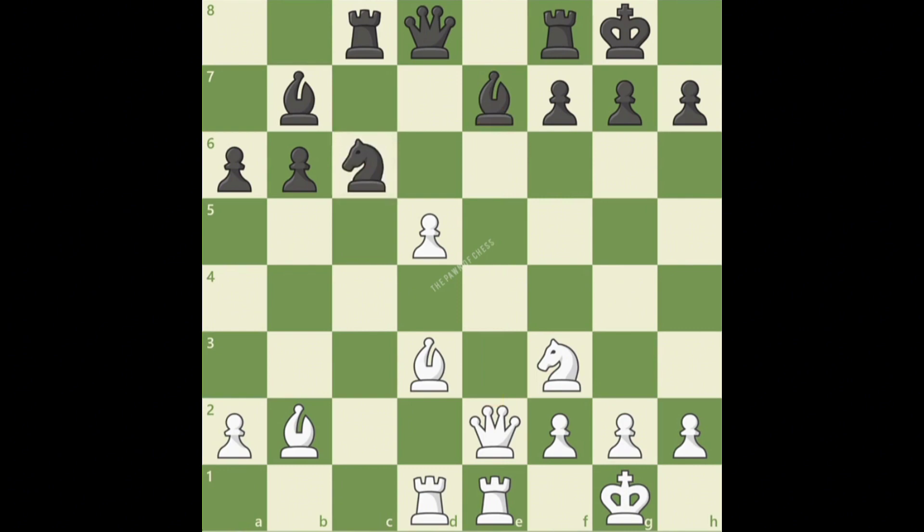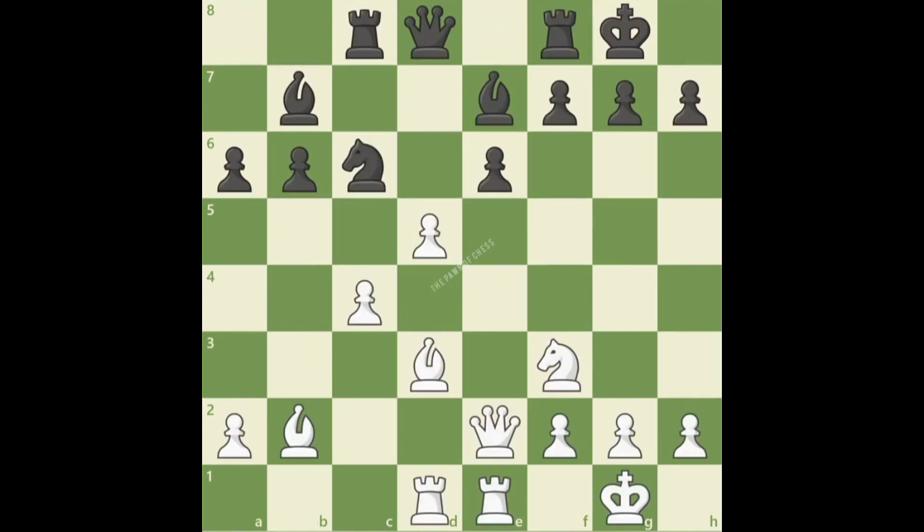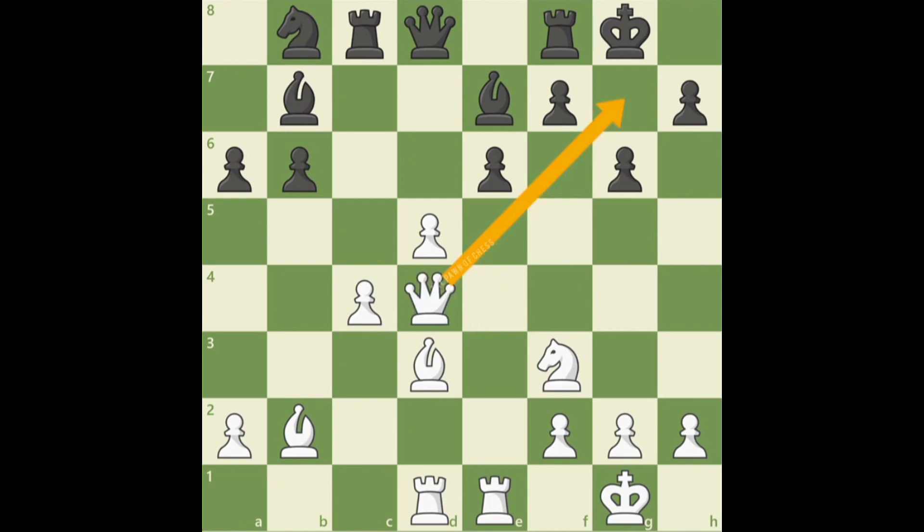Black cannot capture the d5 pawn because after queen takes d5, white wins the queen with bishop takes h7 check. Since the pawn cannot be captured, black may try the aggressive-looking knight b4, but white can simply play bishop b1. White is threatening to trap black's knight after a3, and white is also prepared to play d takes e6, discovering an attack on black's queen. Black's position is going to collapse. This leaves us with the knight retreat, knight b8. Black's defenses are overwhelmed after queen e4, threatening checkmate, and after g6, white's queen swings to the dark squares with queen d4, once again threatening checkmate. After f6, white crashes through with rook takes e6. A well-developed army can be a very dangerous force with hanging pawns leading the charge.